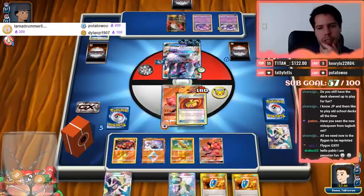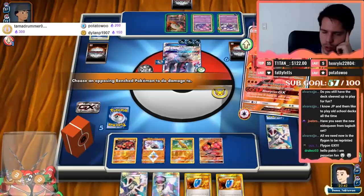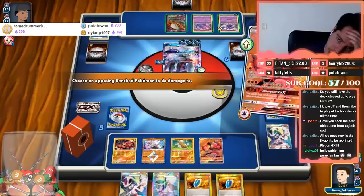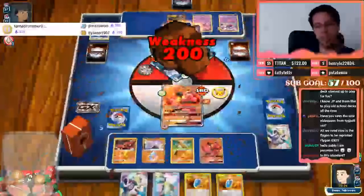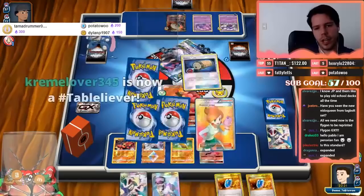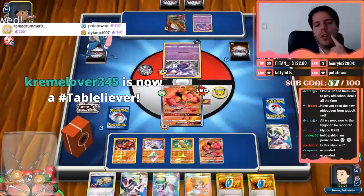Just one energy is enough to close out the game pretty much once this goes down. Strong energy plus Choice Band gives 160. I'm going to put 30 on the Darkrai because there could be a point where I don't find Strong Energy — just a regular energy and Choice Band — and that's how I knock out the Darkrai outside of the Sledgehammer turn. And there's the win.